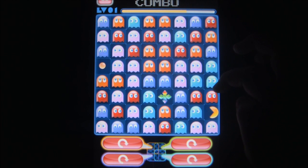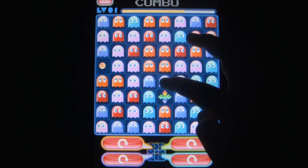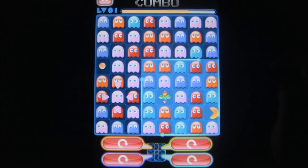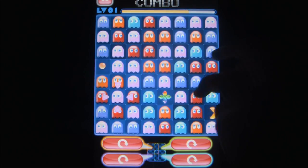Eliminating five or more ghosts brings out a power pellet, which lets you take control of Pac-Man directly, as you're free to go anywhere on the board and eat anything. Eating other power-ups in this phase is worth an absurd amount of points, so don't be afraid to chomp them down.